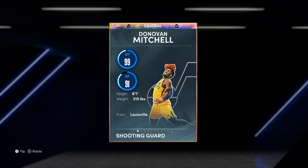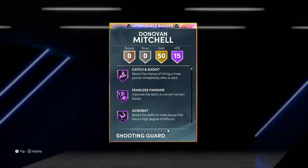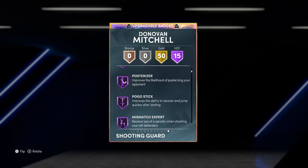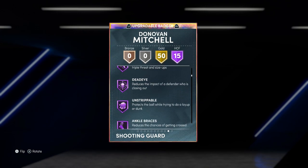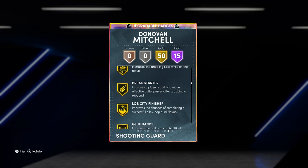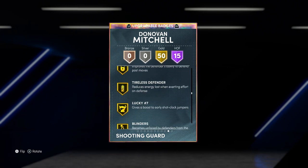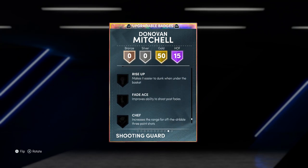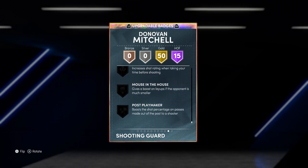6'1" — that's going to be the con right away. Is it too little too late for this card? 99 offense, 91 defense. Taking a look at the badges, he's got catch and shoot, fearless finisher, acrobat, clamps, posterizer, pogo stick, dispatch expert, giant slayer, downhill, quick first step, dead eyes, unstrippable, ankle braces, limitless takeoff, fast twitch, along with about 50 other badges — he's fully stocked.